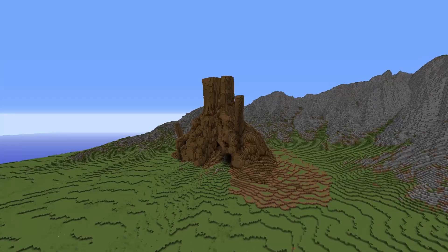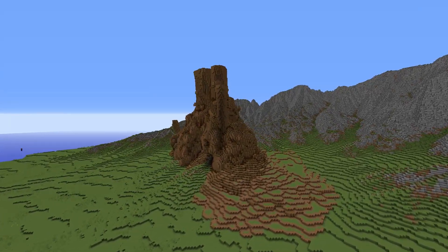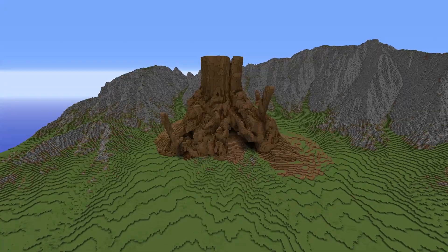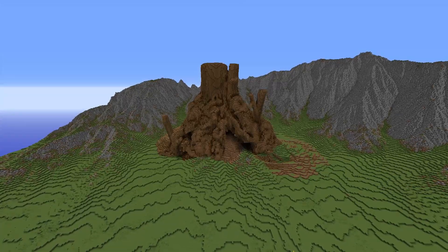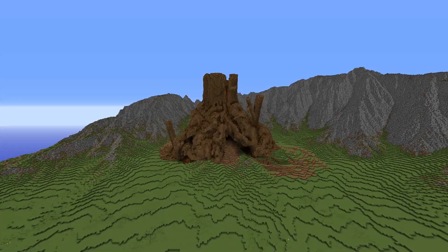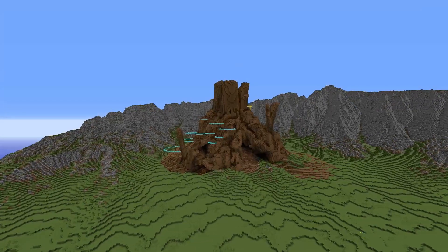Now that we have the tree inside Minecraft, we can paint it using different tools. Since I'm on the server Builders Refuge, there are quite a few tools for this. I use the feather to access the paintbrush tool, which automatically finds crevices. I use dark oak wood in the crevices to make them look shadowed — adding fake shadows to make it pop a bit more. On top of that, I also add subtle highlights using coarse dirt, which gives the tree a bit more flare on the highlights, especially since Minecraft doesn't have realistic lighting.